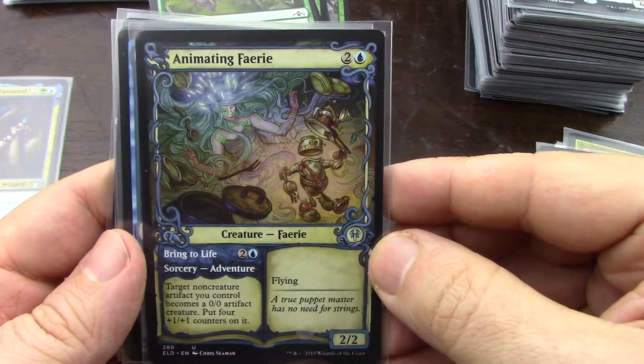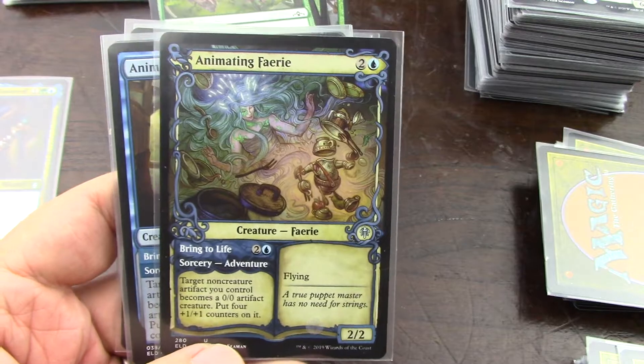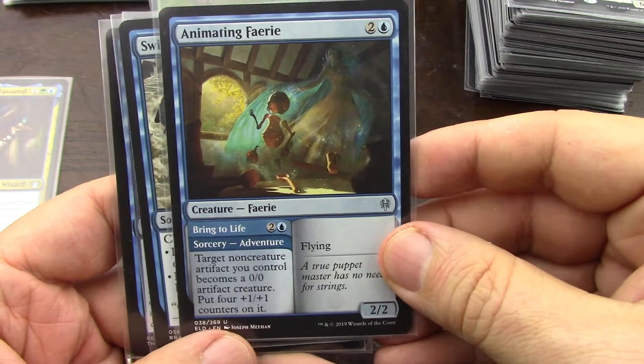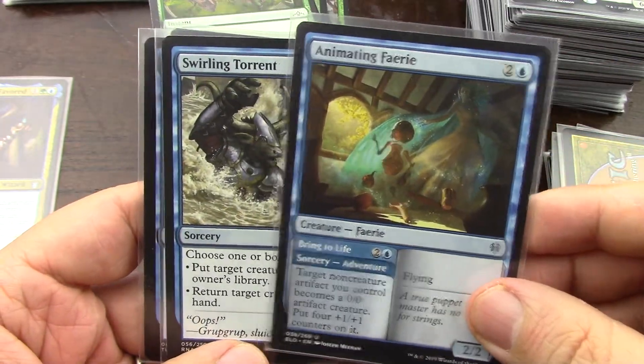Animating fairy, flyer — non-creature artifact. I don't think I'm going to have enough artifacts, but it's a flyer so I'll put it in for now.